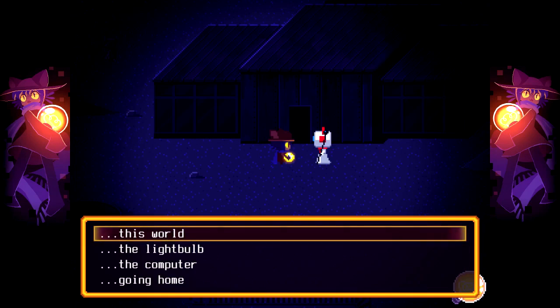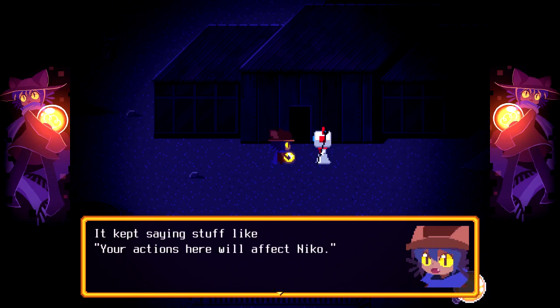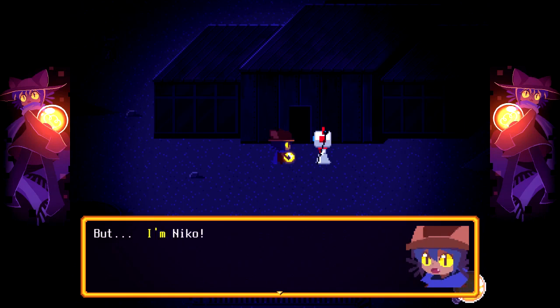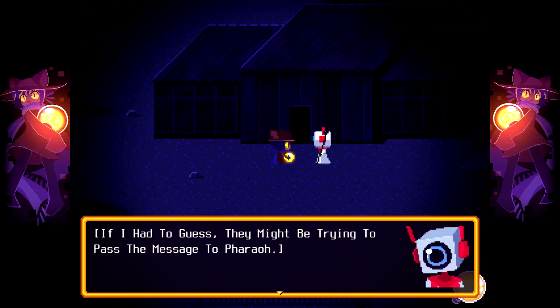What world relies on a lightbulb? We just woke up and the house was dilapidated — I thought Niko lived there, but apparently not. In the house, I found this computer. It kept saying 'your actions here will affect Niko.' But I'm Niko! Are those missions meant for someone else? They might be trying to pass the message to Pharaoh.